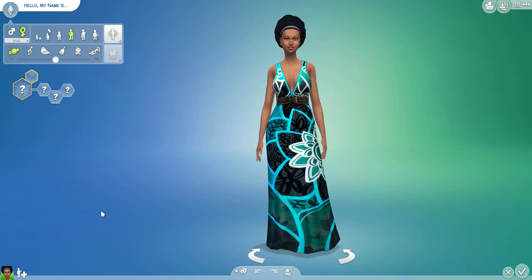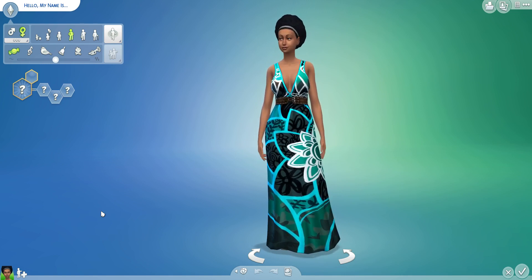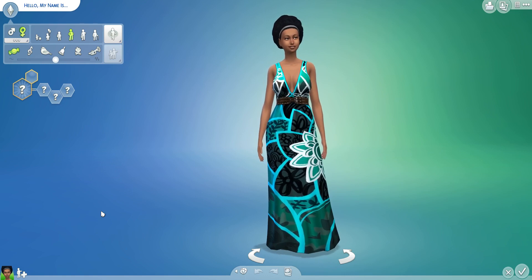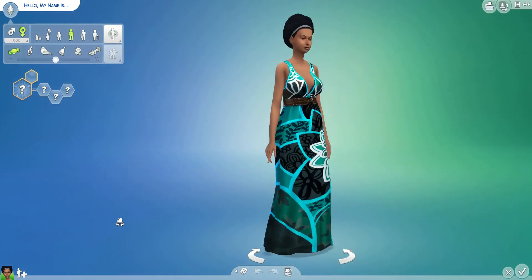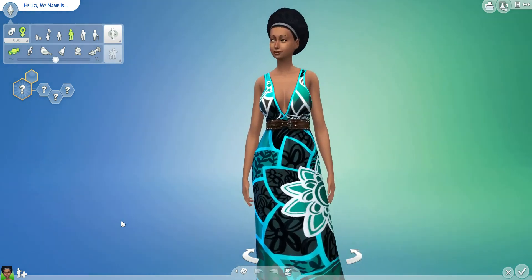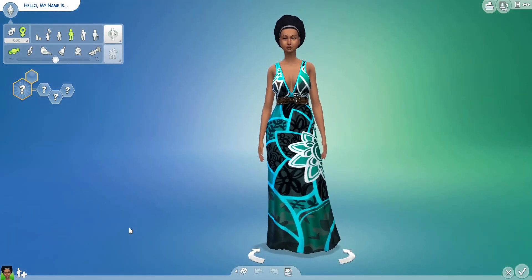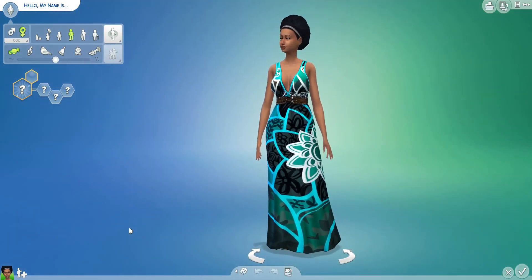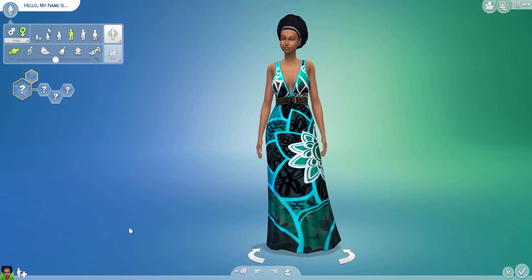So I randomize each individual five times, and then we give them a makeover — each individual person — without changing their facial features at all, trying to sort of keep with their look. A lot of other Create a Sim people will alter the face shape, but I try to keep them looking the way they were made according to random generation and then just make them look as pretty or nice or interesting as possible.